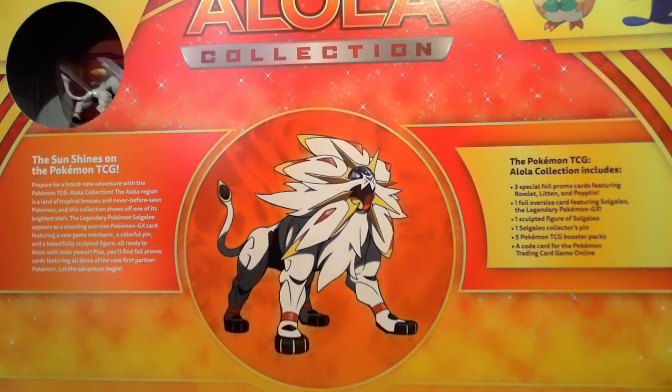The description says: 'The sun shines on the Pokémon TCG — prepare for a brand new adventure with the Pokémon TCG Alola Collection. The Alola region is a land of tropical breezes and never-before-seen Pokémon, and this collection shows off one of its brightest stars. The legendary Pokémon Solgaleo appears on a stunning oversized Pokémon GX card featuring a new game mechanic, a colorful pin, and a beautifully sculpted figure, all ready to blaze with solar power. Plus you'll find foil promo cards featuring all three of the new legendary partner Pokémon.' So it comes with three promo cards, an oversized GX card, a figure, a pin, five booster packs, and a code card for the PTCGO.